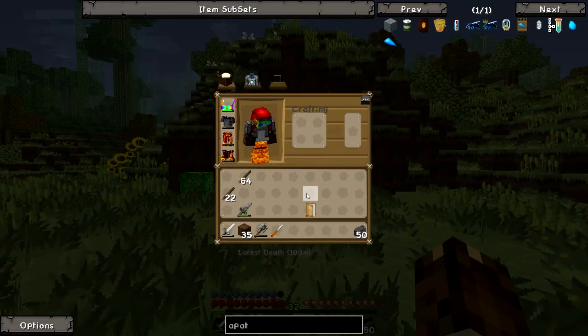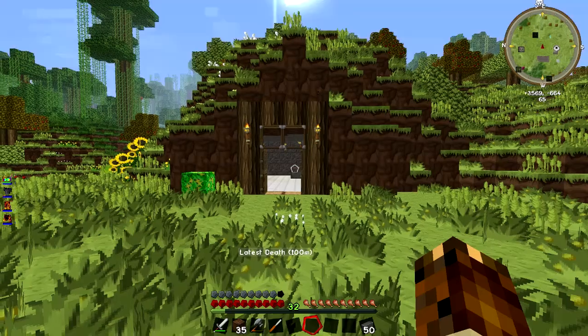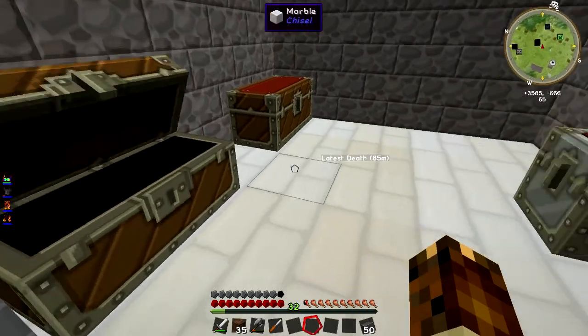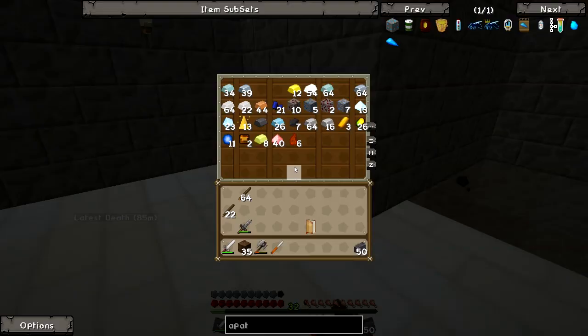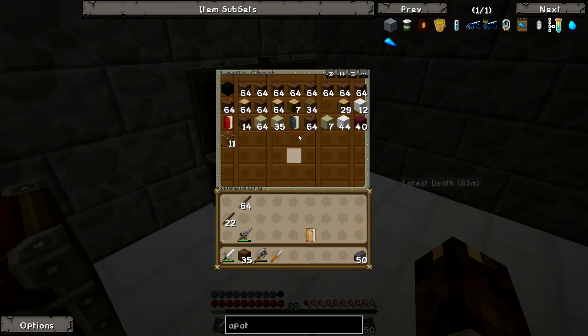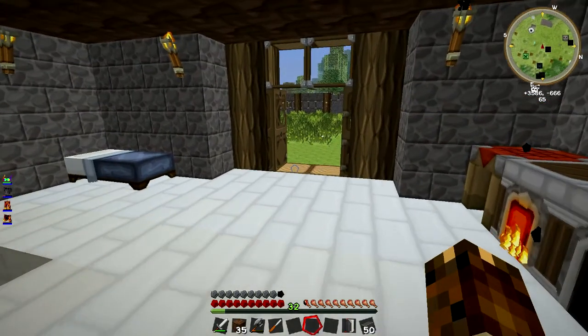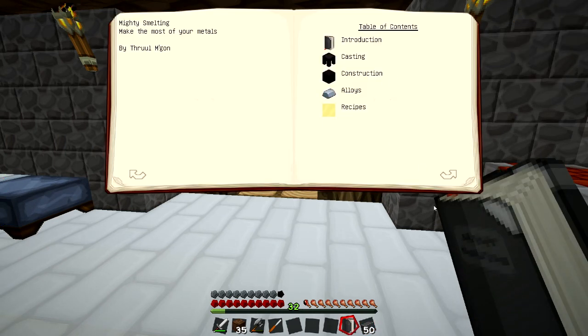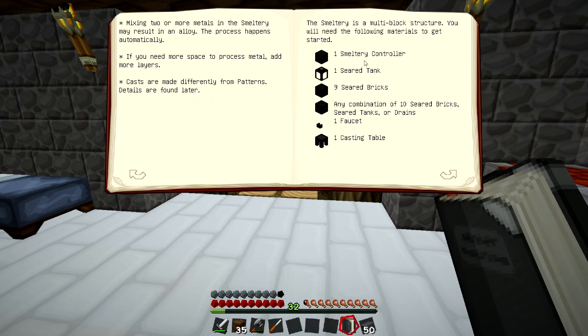So what we're going to do first is - do I have those books? I have Mighty Smelting, I know that's materials new. I should have Mighty Smelting somewhere. I apologise it's a wee bit juddery, I actually don't know what is going on at the moment. Where did I put that book? Mighty Smelting - there we go. As you can see we've got some seared bricks ready to go. So let's see: one seared tank, smeltery controller, nine seared bricks.